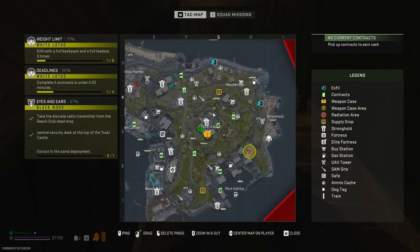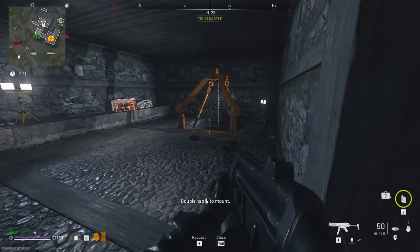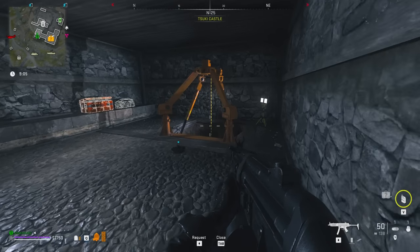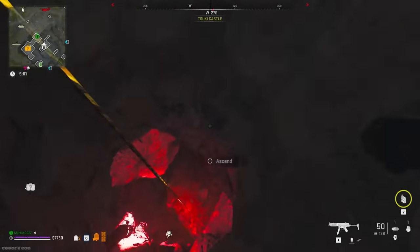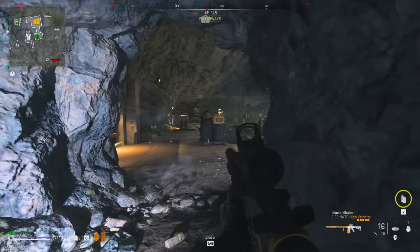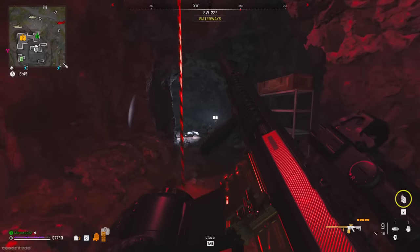Where are our exfils here? We could travel this way and exfil over here. That's a good exfil because I can cover it with a UAV tower, so I think that's what we're going to do. I don't know if exiting through there is my best option though — whatever, we're going to do it. Just because a lot of people regroup down here, you know. It's still closed, so that's good news — actually great news.